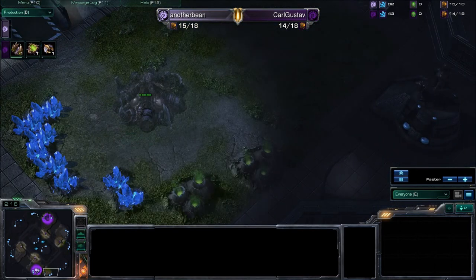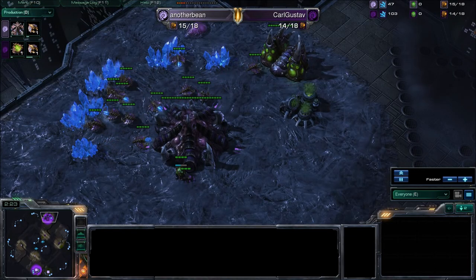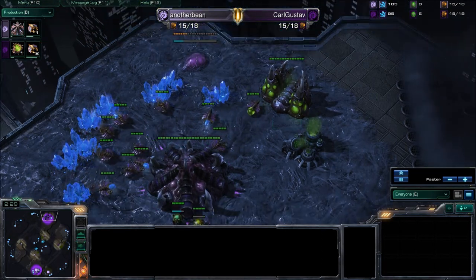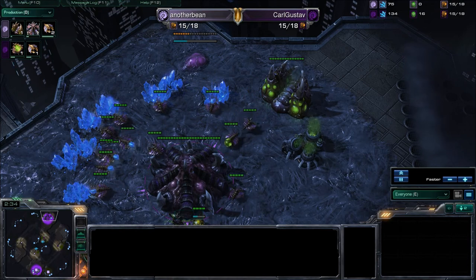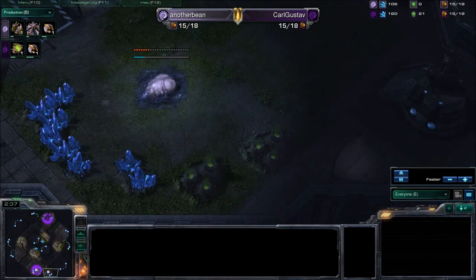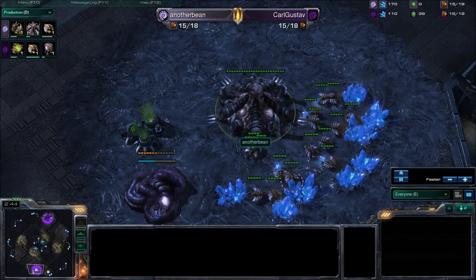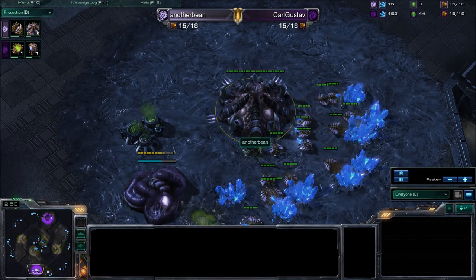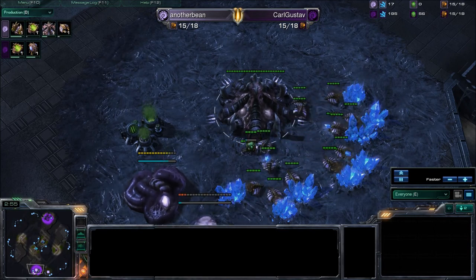AnotherBean is doing a Hatch first — that's a Hatch first on 15 — while Karl Gustav has done gas first followed by a Spawning Pool. With gas first into Spawning Pool, usually it means Zergling speed aggression. And with the Hatch first, AnotherBean is going gas second, so it looks like he's also going to be going for Zergling speed to protect that natural.